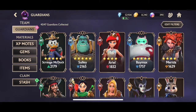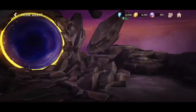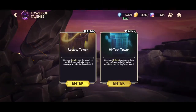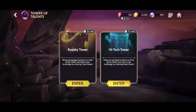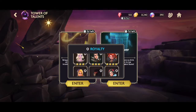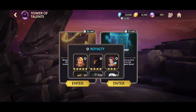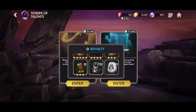The first and probably main way to get these books is the Tower of Talents. Currently there are two towers available: the Royalty Tower and the High Tech Tower. These are related to guardian tags — guardians have different tags, and you'll be restricted to those guardians when doing the tower. Make sure you do the one — either High Tech or Royalty — depending on which guardians you have ranked up.